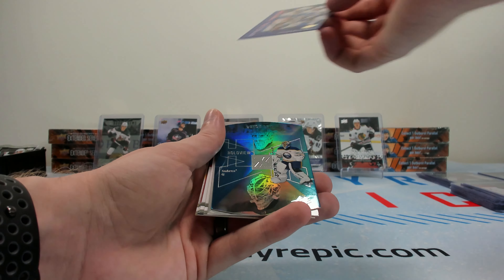Kempe, Zegras, and Edstrom — we got the Young Gun Deluxe earlier too. Another fun couple of boxes here. Another case hit Connor Bedard, a couple more Bedard inserts in general, a couple of Fantilly Young Guns — anytime you get a case hit Bedard, you're going to highlight that. Really cool looking card. All right, see you tomorrow for the next two parts, take care.